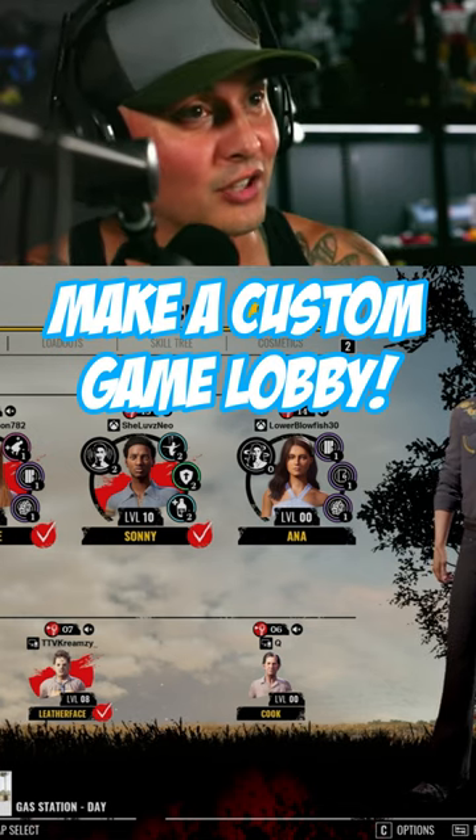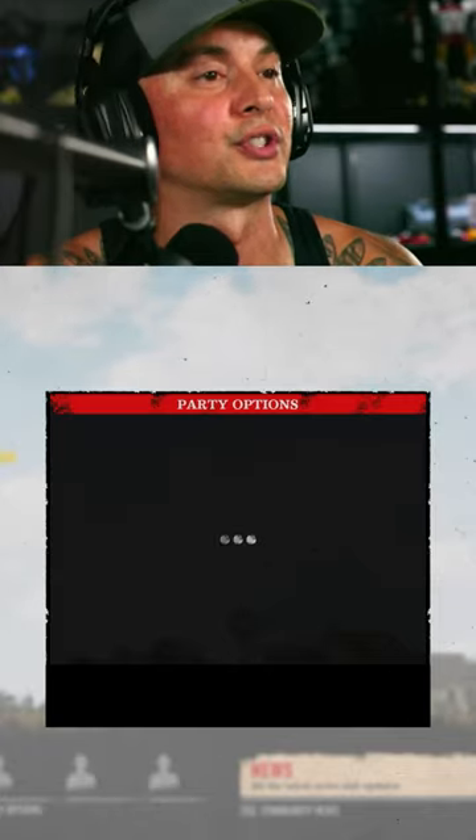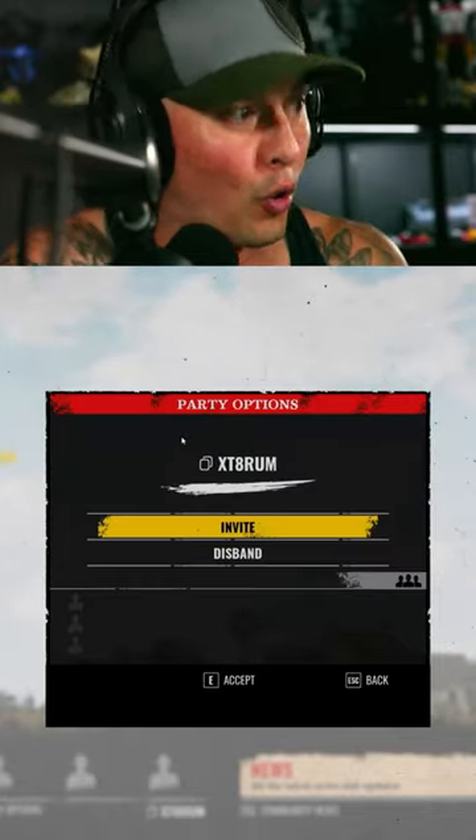And that's how you make a custom lobby in Chainsaw Massacre. Come down here to Party Options. You're going to load this lobby first, send out the code, and you've got to fill it with four people.